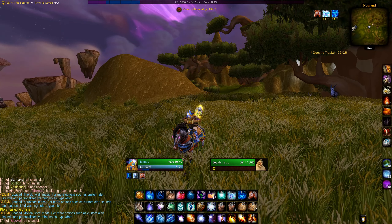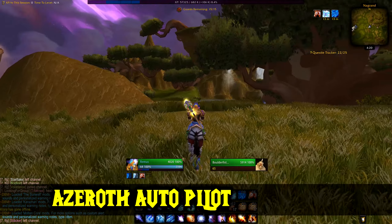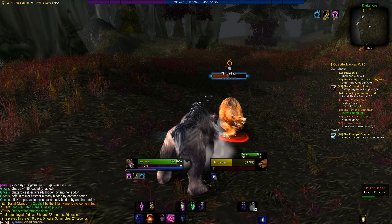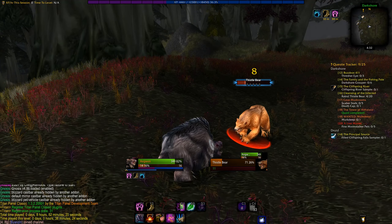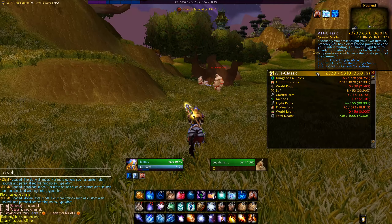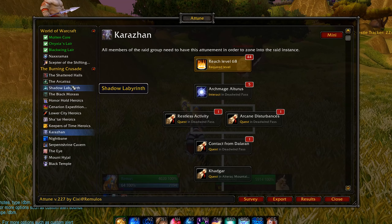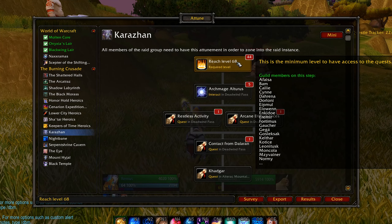Next up, some extra addons that are nice to have but not as essential. Azeroth Autopilot is not yet working for TBC as of making this video, but you can still use it for 1 to 60 and it will probably be updated for Outland soon, so you can just go where it tells you. All The Things is great for keeping track of quests completed, recipes, and even gear. Atun keeps track of your attunement for raids — the most important right now is Karazhan; follow the simple steps it gives and you should be ready to raid in no time.